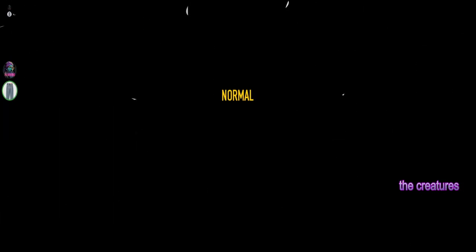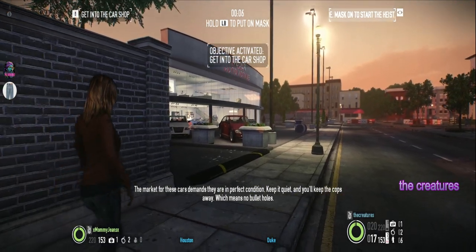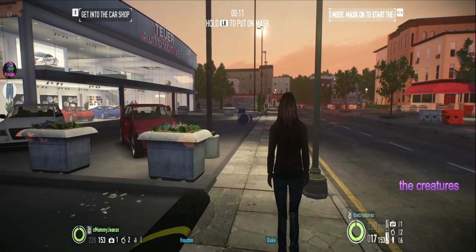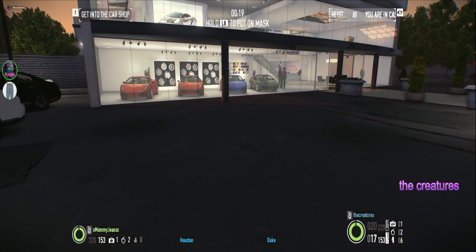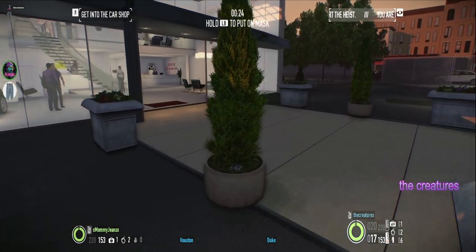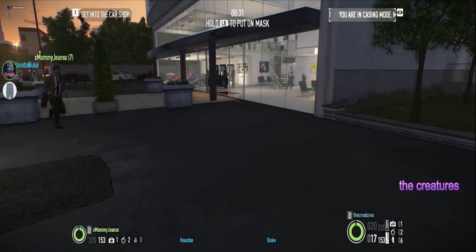Ready — I'm gonna stream this. Once you walk in you yell at them with right bumper, try getting as many down as possible without being seen. You don't have to go in the front — get into the car shop. Notice how we didn't have to go through the front.